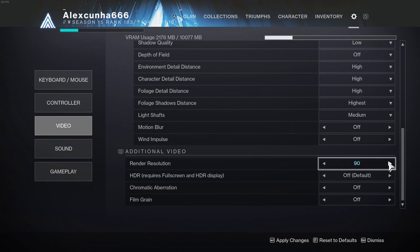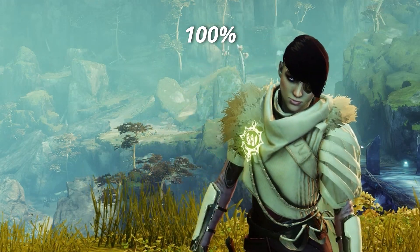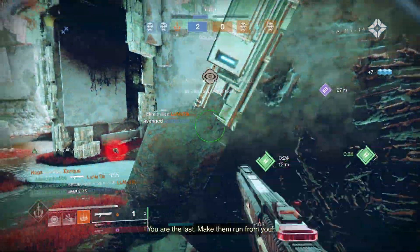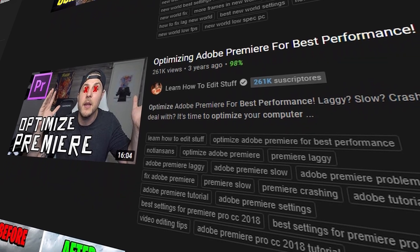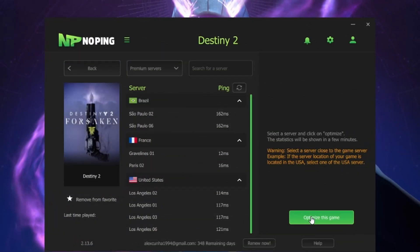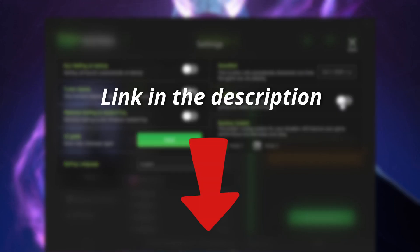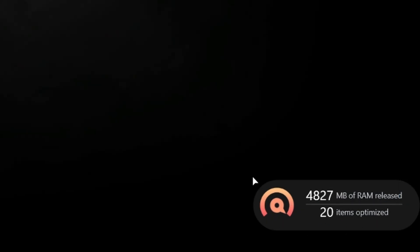Finally we have rendering resolution — I recommend keeping it at 100. However if you are having performance issues and want higher FPS, you can lower it, but keep in mind you will be lowering the resolution of the game so it will look much worse in exchange for performance. For extra performance on PC, I highly recommend watching optimization videos for your OS. But the simplest way is to use programs such as NoPing, which not only improves your ping by finding better servers, but also boosts your FPS with a performance mode. Another good one is Razer Cortex, which helps block or limit background tasks when you open a game.